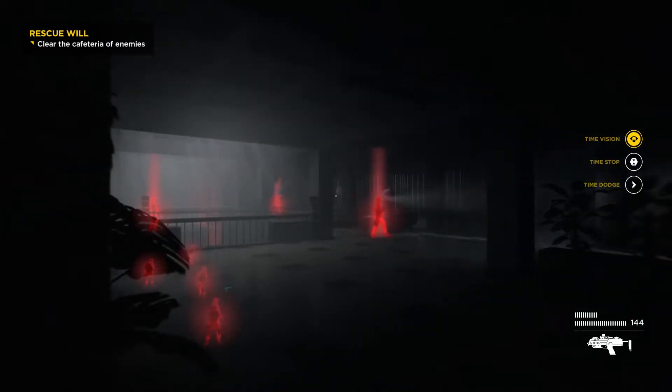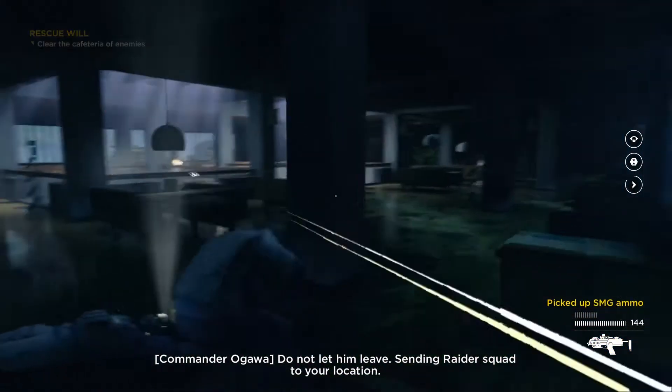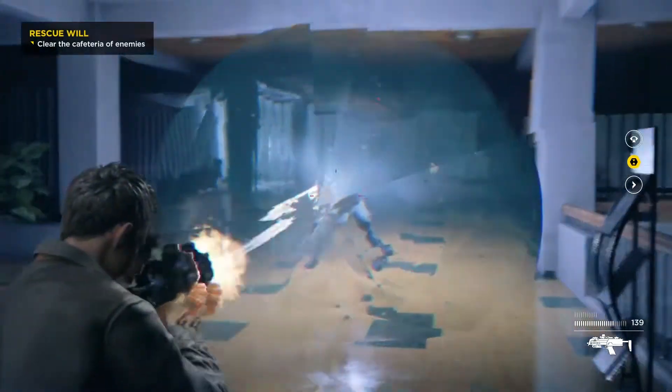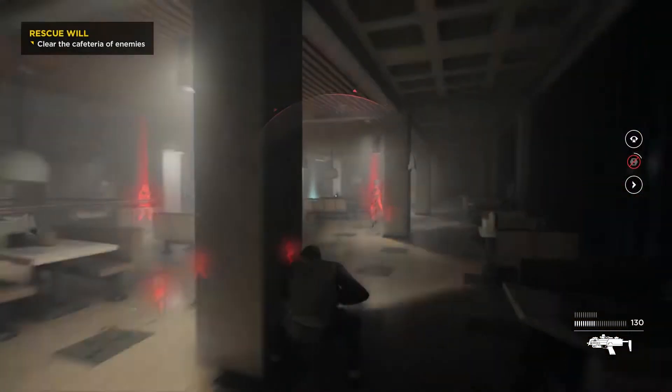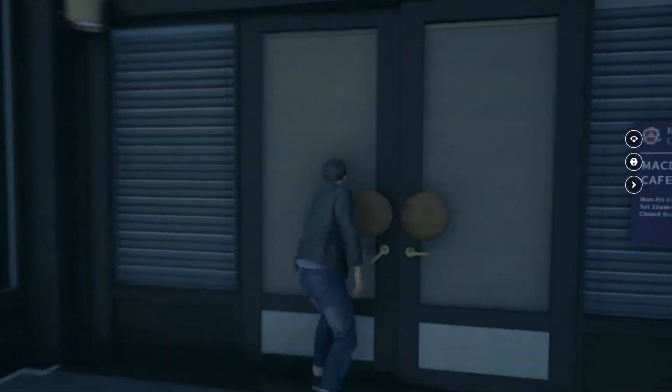All right, let's resume here and see what we can do with our lack of stealth powers. You can kind of blitz people with that time dodge power. Okay, he's done. Left and right buttons — gotta get to the library, that's where they're taking him. I gotta remember that cooldown period, man, that messed me up.